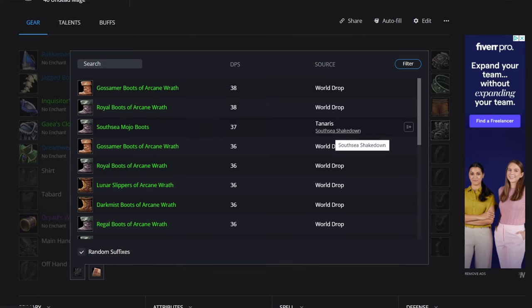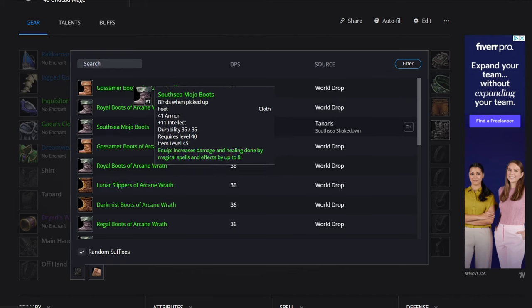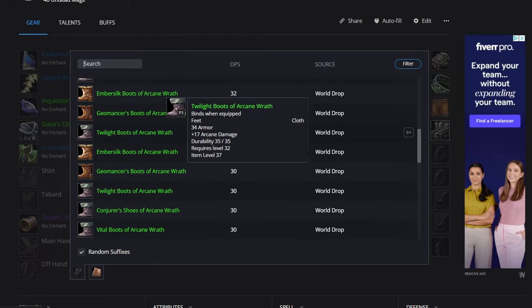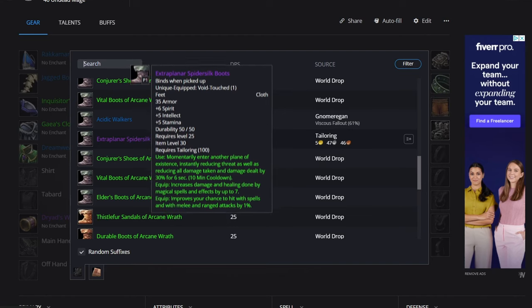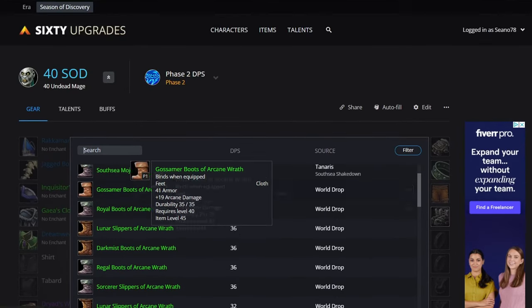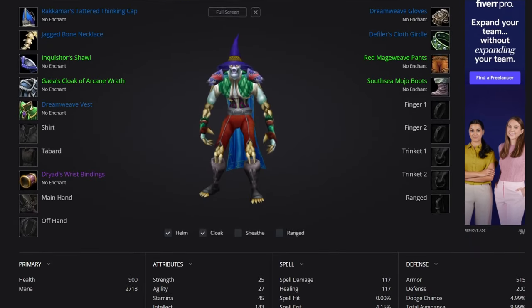For the feet, we've got arcane wrath with 20 damage, the South Sea Mojo Boots from a quest with 11 intellect and 8 spell damage — which looks really good — and your normal epic boots which you should probably have anyway. Those have a hit percent, but if you're arcane you should have more than enough hit from talents, so we'd probably go with the South Sea Mojo Boots if we can get them.